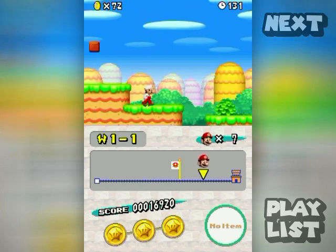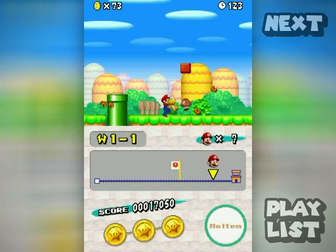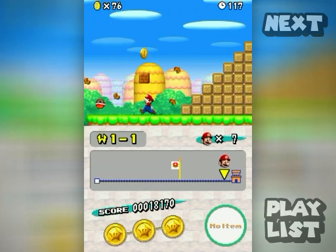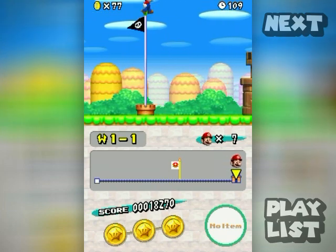Anyway, let's move on. That's pretty much all there is to the game's basics, other than the end of the stage, which is a flagpole. The higher you get on the flagpole, the better your reward will be.